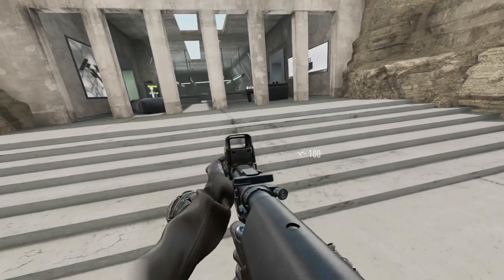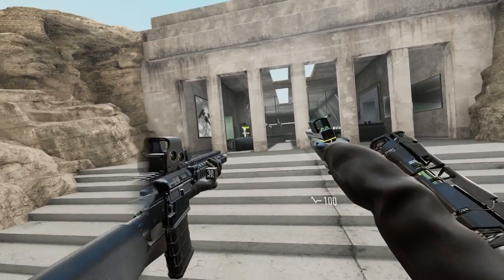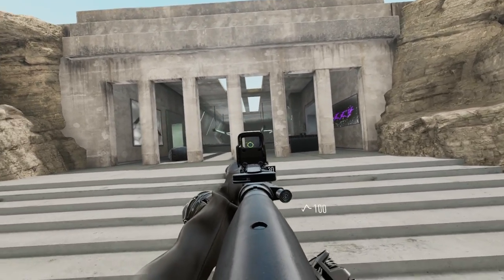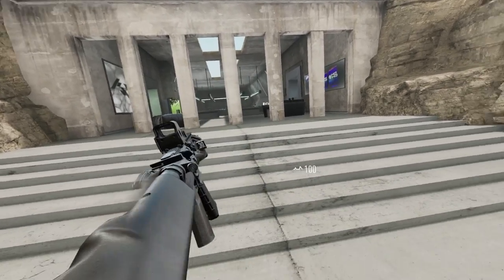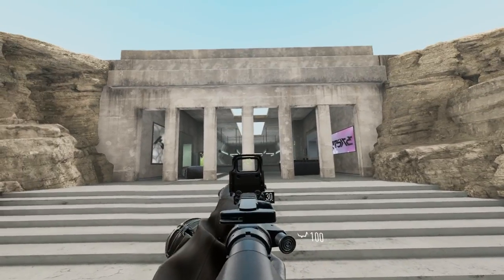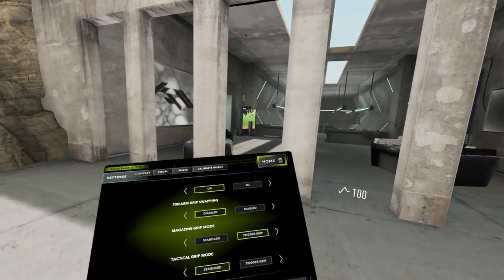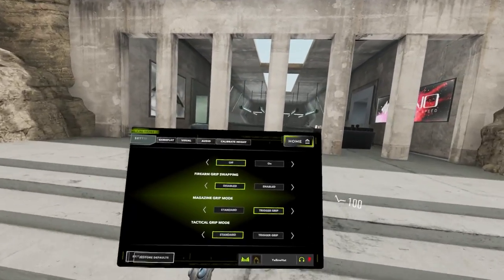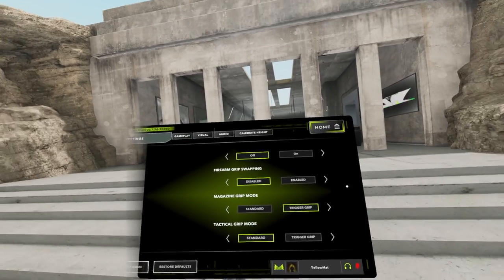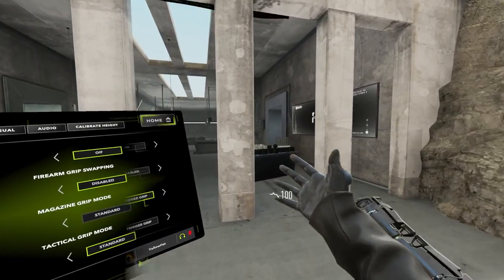Firearm grip swapping allows you to swap which hand you shoot with — useful for ambidextrous play. I personally keep it disabled. Magazine grip mode — standard or trigger grip — determines whether you grip your magazine using your grip button or your trigger. The AK-12 is a good demonstration since it requires you to grip the magazine to remove it.